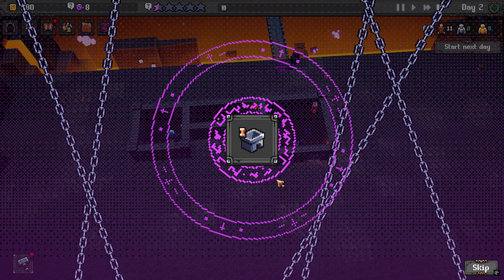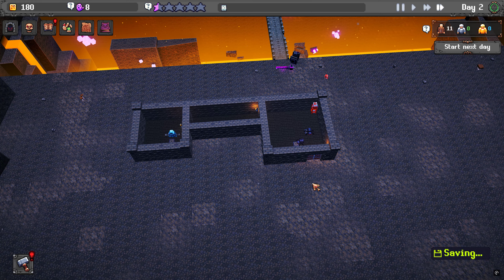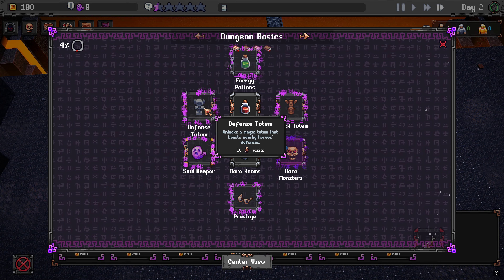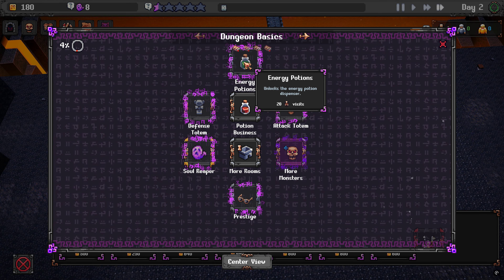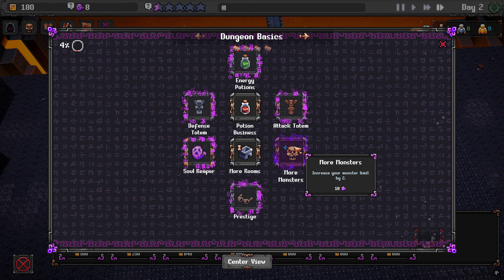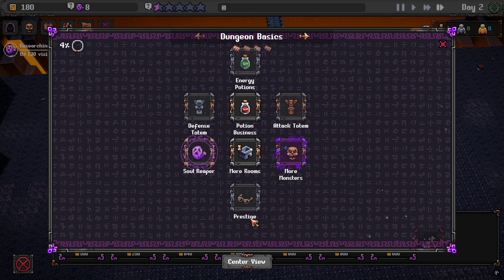We did get more rooms research, that's nice. We got some cool new rooms - defense totem helps them, attack totem helps them. Increase your monster limit by two. We need 10 souls for that. Chance for heroes to drop one soul - let's do that, that's a good one.